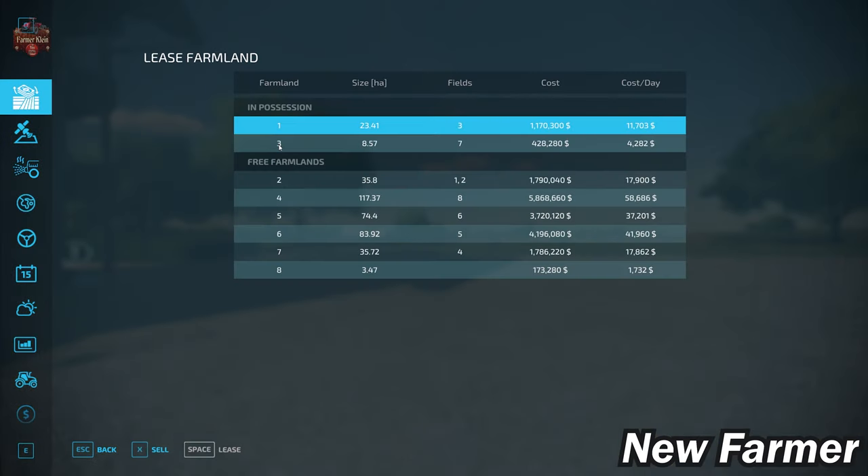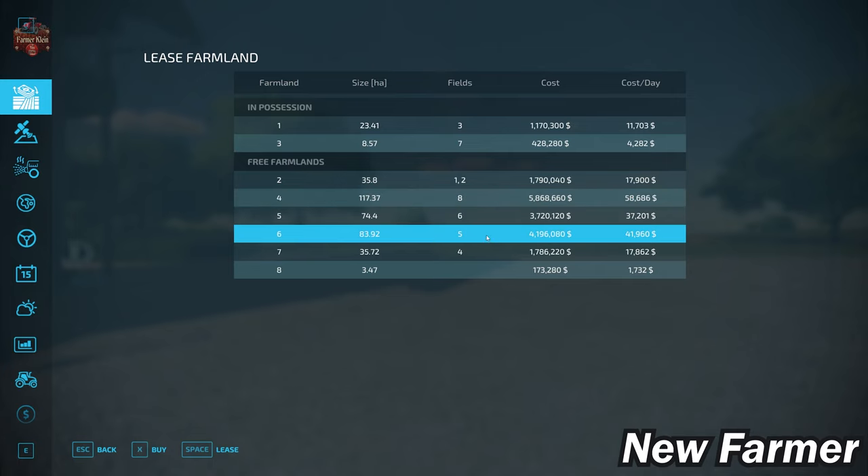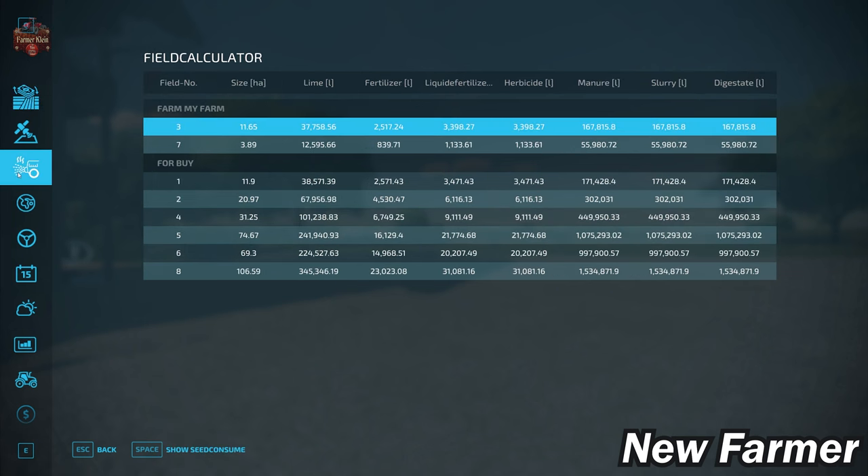Let's take a look at our farmland lease screen, showing all viable farmlands, their size, which fields are included, and cost. Our largest farmland is farmland ID 4, which can be bought for $5,868,000. Farmland ID 6 is right behind it at $4.2 million, and farmland ID 5 at 74.4 hectares is $3.7 million. Looking at the field calculator, we start with field 3 at 11.65 hectares and field 7 at 3.89 hectares. The largest field on the map is field 8 at 106.59 hectares, with the next largest at 74.67 hectares. Big time farming.